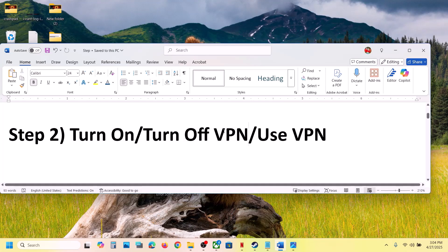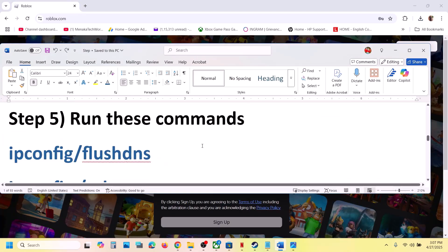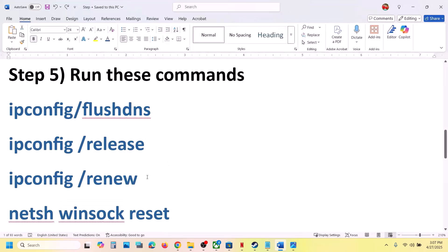If you have a VPN, turn it on and then check — this has worked for many players so it might work for you. If you are already using VPN and it is on, turn it off and check. If you're not using a VPN, you can install a popular VPN and then check. This has worked for many players.